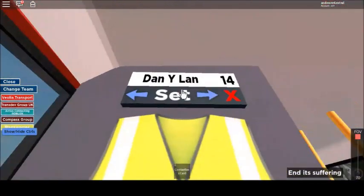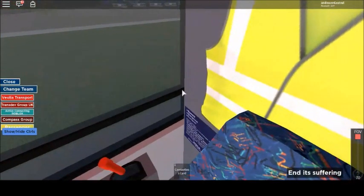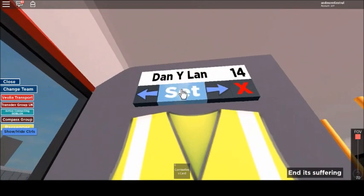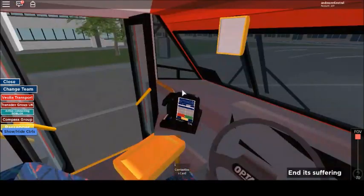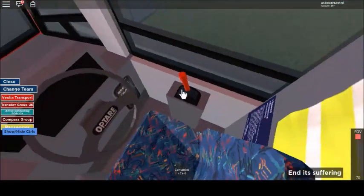So today we're going to be driving route 14 to Danwailan — a route I used to drive a lot back on the original original map, and that is going back quite a number of years. We'll have to ignore that flickering texture. Yeah, should be quite a nice drive.